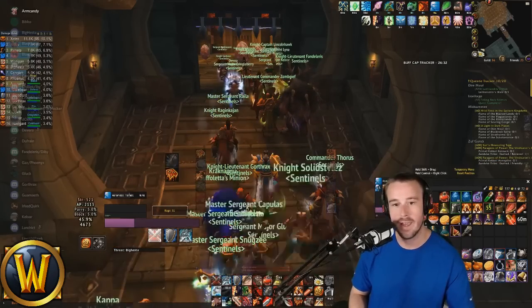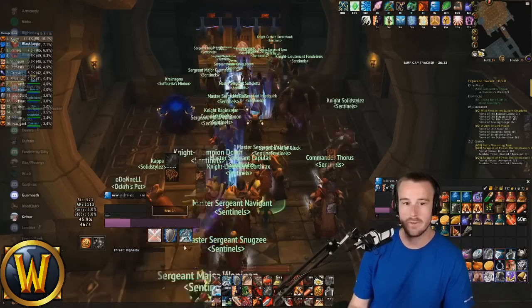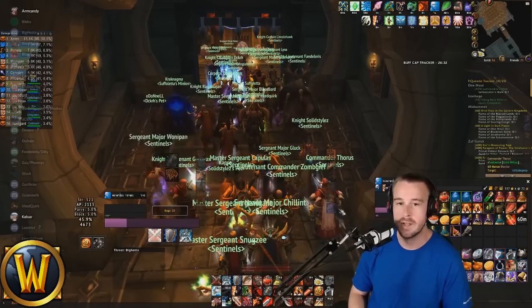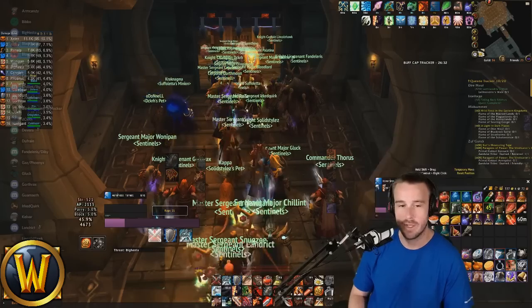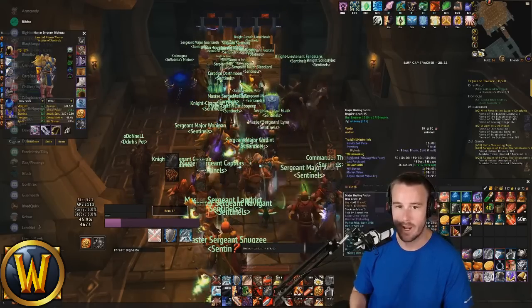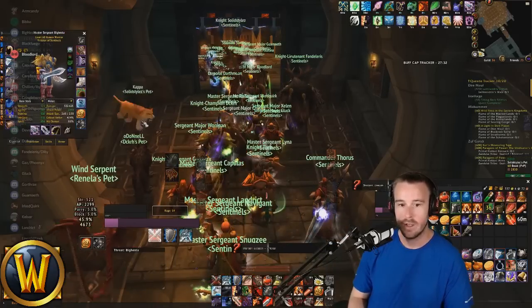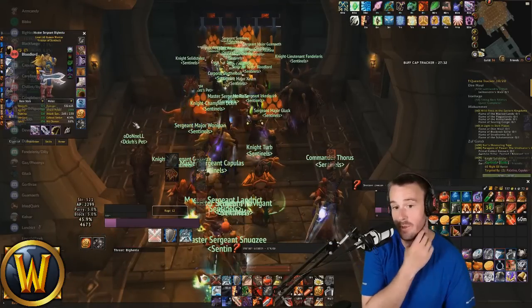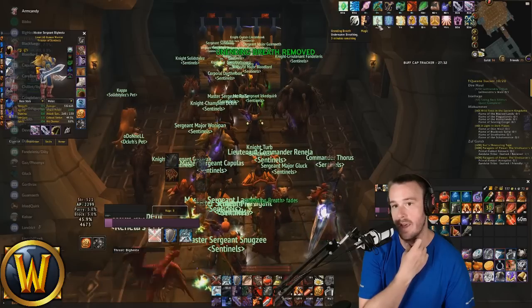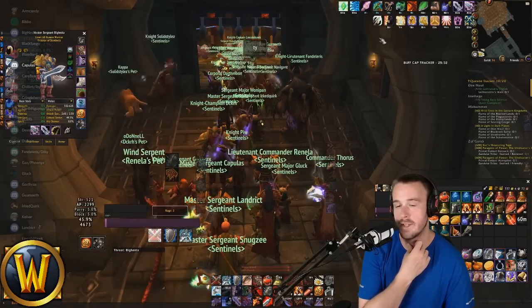Running the green screen today. A lot of people have been asking about my UI and how I get all this set up with my WeakAuras — it's really not that complicated. My next video will be on how to do that and what you need as a fury warrior to arrange all your stuff the right way so you can see what you need to do the most damage possible. You can use LVI or WeakAuras — more on that later.